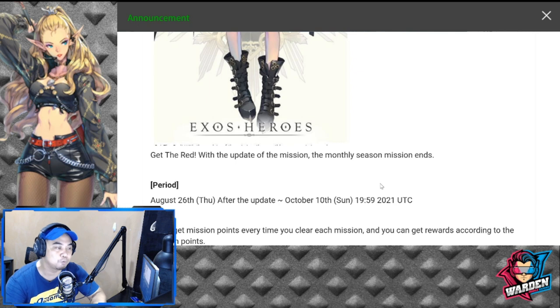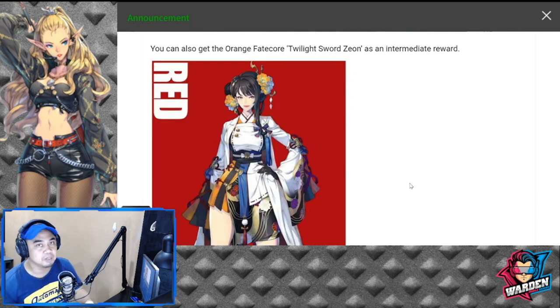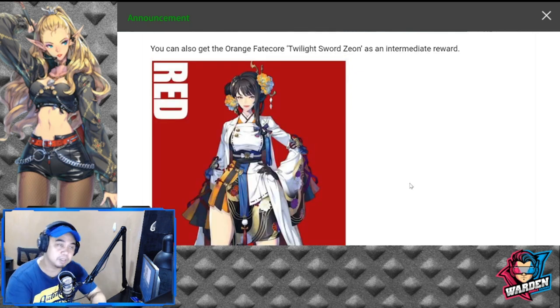Both skins for awakened Zeon and Janai will be dropping. This is just a small update overall — the update will be mainly focused on the new general for Wonderland. Hopefully they put out a stat teaser with her ability so we can preview it; I'm still waiting for it to drop.